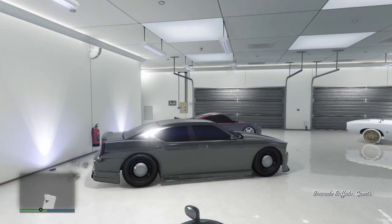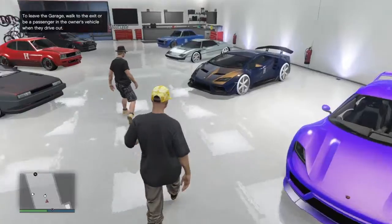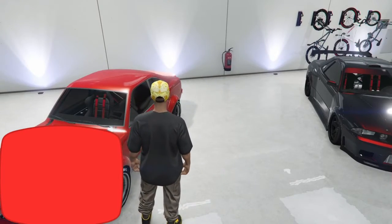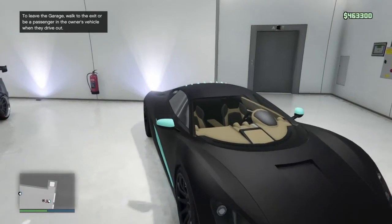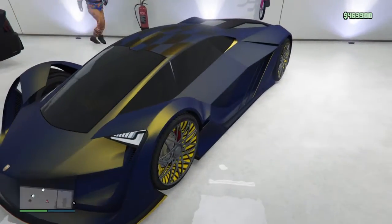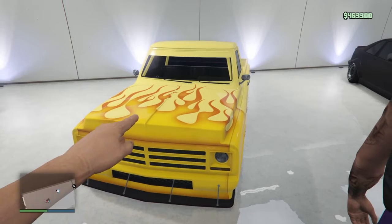This guy has a ton of cars. I'm trying to keep his name out of the video. There's the Anus Savestra - I like that Nissan. Ocelot - oh I love the Ocelot series. Sultan, Corvette, Dinka Jester, Batmobile - that one has normal tires on it. Oh this is the Tesseract, the most expensive electric car. Another Sultan - how many Sultans does this dude have? I have the farm truck version of this truck.